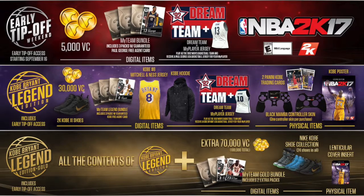Now I'm going to tell you what you get if you order through Xbox.com or the Xbox Marketplace. You're going to get digital contents, 5,000 VC for the next game, early access assets, and a MyTeam bundle. It says 'more' but doesn't specify — I'm guessing it's pretty much the same as the Early Tip-Off Edition.